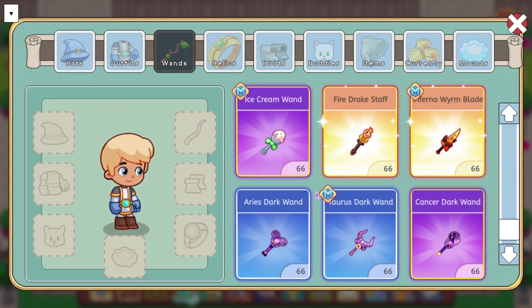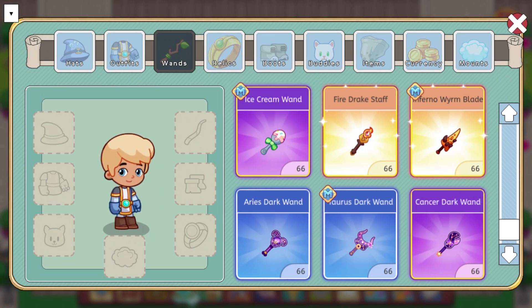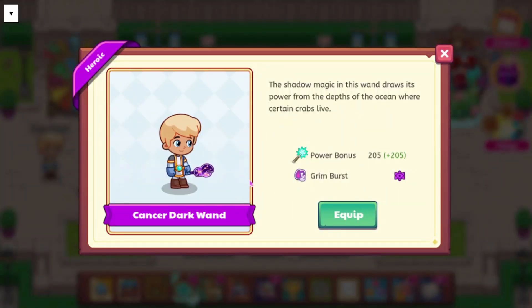We also have the Starlight Festival wands. The Arius Dark Wand does Shadow Blast and has a power bonus of 150 — it says this shadow-infused staff draws on the power of rams and their inscrutable and strange nature. We have the Taurus Dark Wand, which says it channels the bull's anger and explosive strength — power bonus of 175 and does Shadow Storm. We also have the Cancer Dark Wand, which does Grim Burst, has a power bonus of 205, and says the shadow magic in this wand draws its power from the depths of the ocean where certain crabs live.